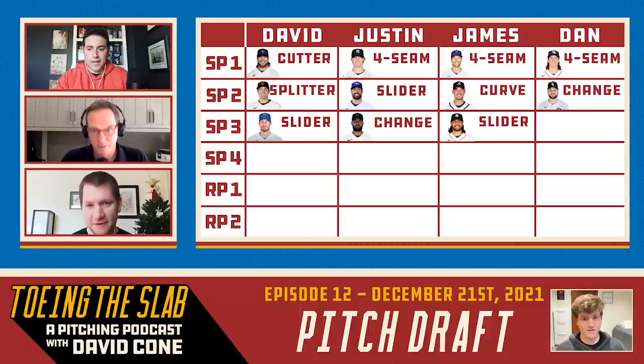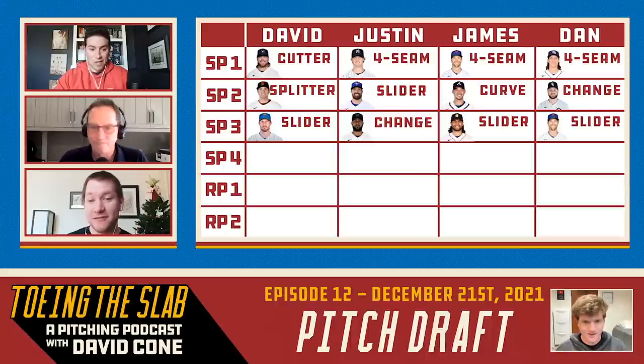Back to Dan for two picks. I know my Glasnow pick was definitely risky, and you guys might think this one is risky too, but I really don't. I'm taking Jacob deGrom's slider. Nobody's picked deGrom's slider yet — I took the fastball. I think you guys are a little too hesitant with deGrom. He's expected to be healthy come opening day. I think that's an easy pick.